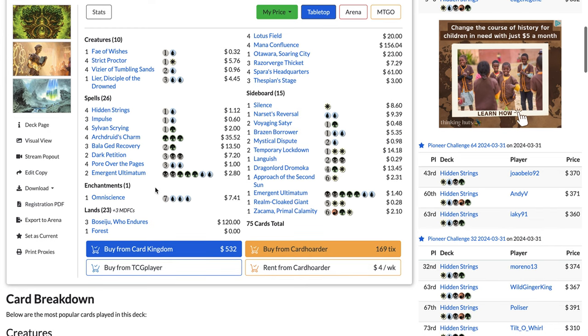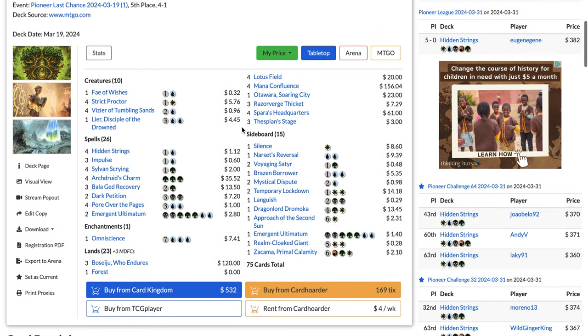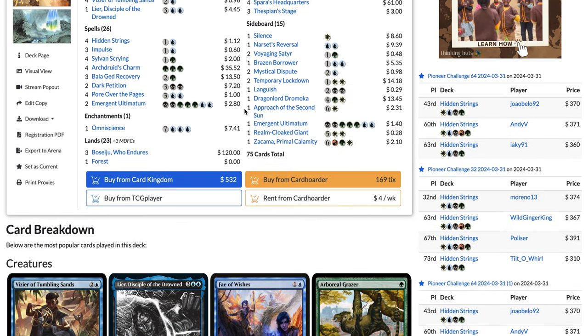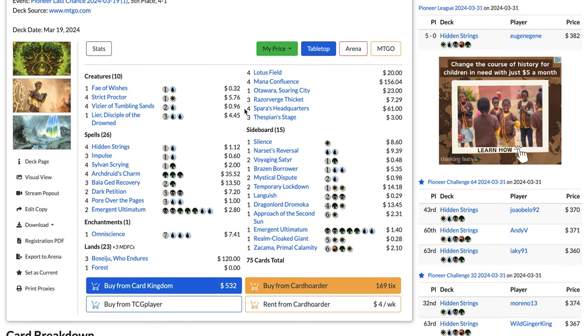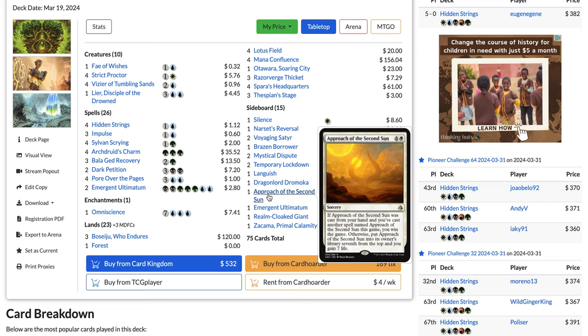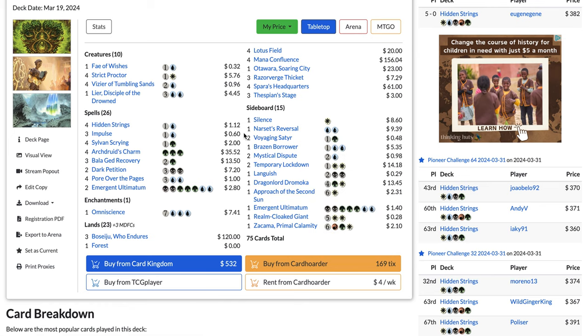Some lists still play Chandra in the main deck. Personally I'm on a wild list that plays one Chandra in the main and one in the side for Fae of Wishes. I must be honest — that's because I didn't really try the Approach win condition, I just really like Chandra. People don't want one copy of Chandra in the main since it can be a bad draw in your opening hand.